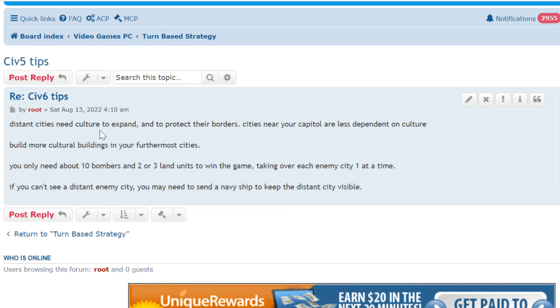Distant cities need culture to expand and protect their borders. Cities near your capital are less dependent on culture, so you really don't need cultural buildings in your capital or nearby cities. Far away, you must build cultural buildings — especially in versions earlier than Civ 5. Build more cultural buildings in your furthest cities: museums, monuments, temples, etc.